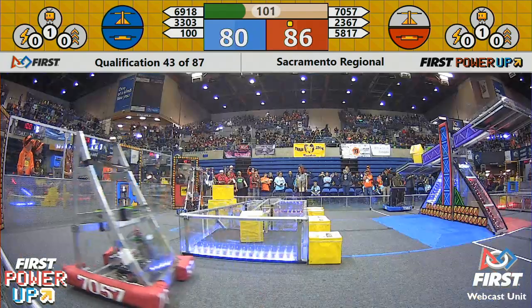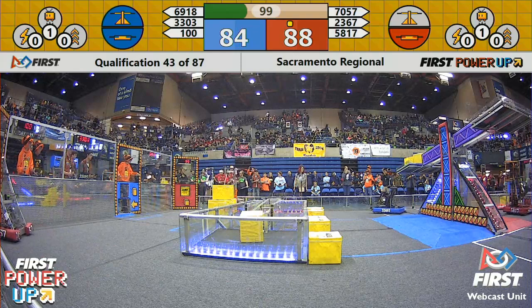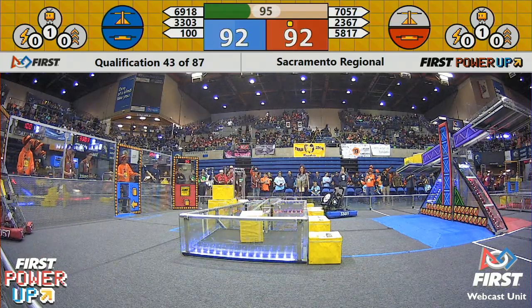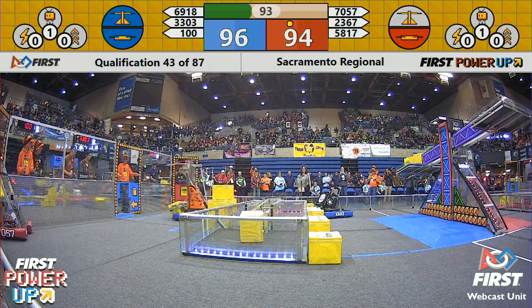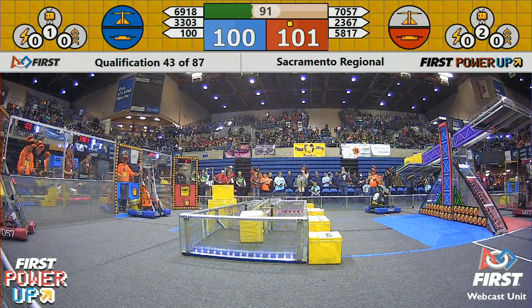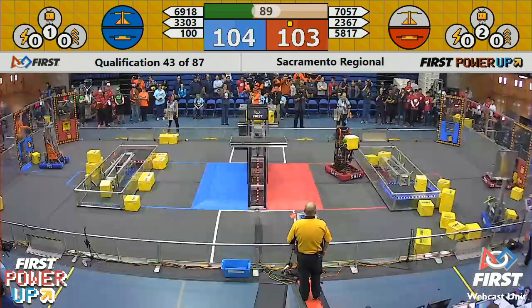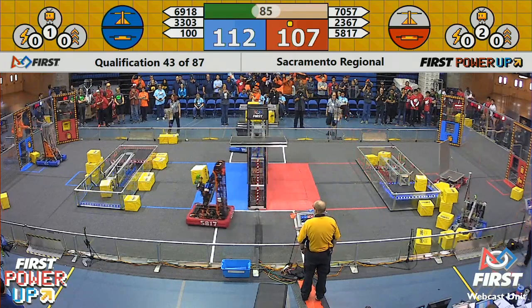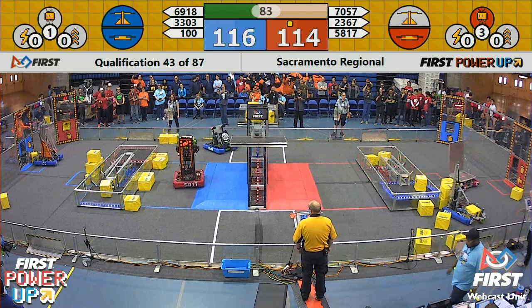70-57 on the red. Titanators seem to have formed a wall of power cubes, lining them up — ready-made for Unirex to grab and place on the scale. Red alliance has their scale; they've got plenty of blocks on there. Looks like Unirex is trying to go up for the scale in the center.